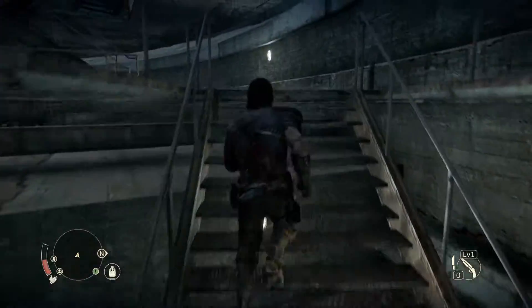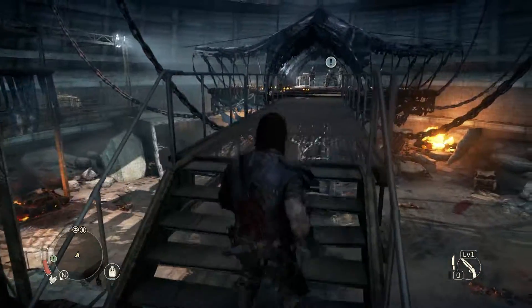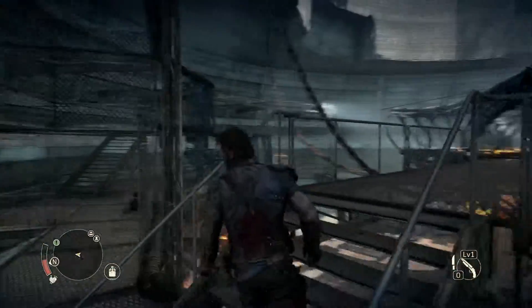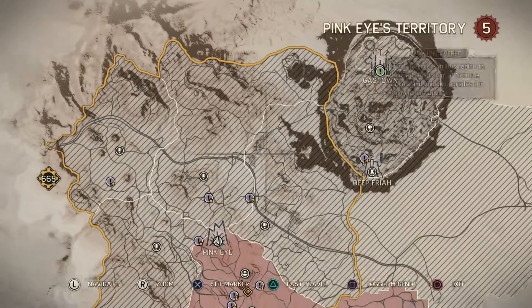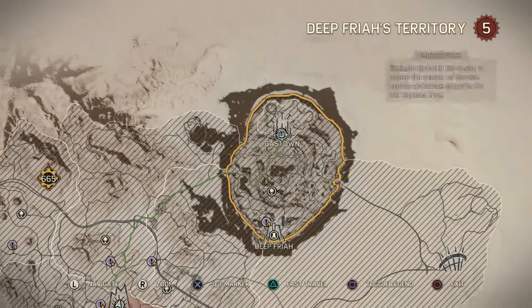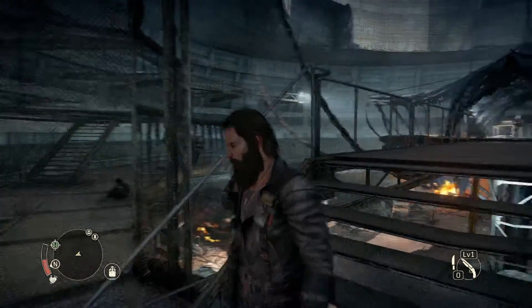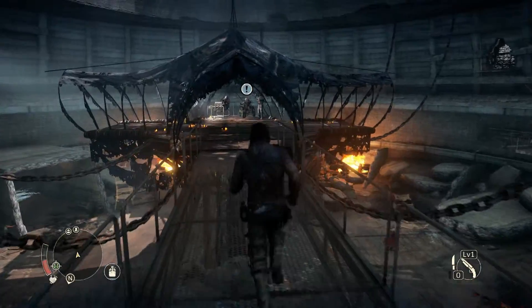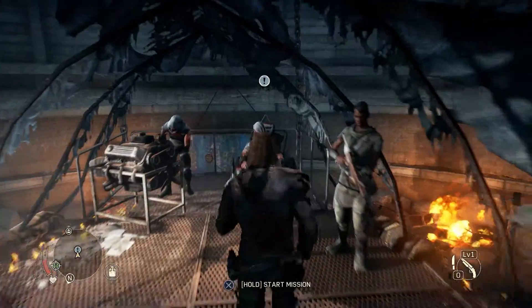Remember on the last episode we saved Pink Eye. We took out the jaw, giant gate. She doesn't look like she has a story mission for us — she has a mission. Dance with Death is in Gastown. So are we just supposed to drive to Gastown? Let's speak with Pink Eye — we might just have to drive to Gastown.